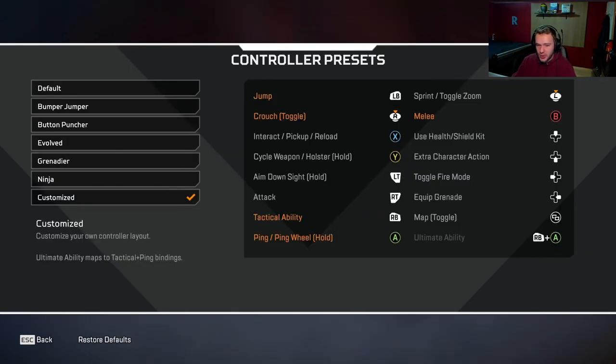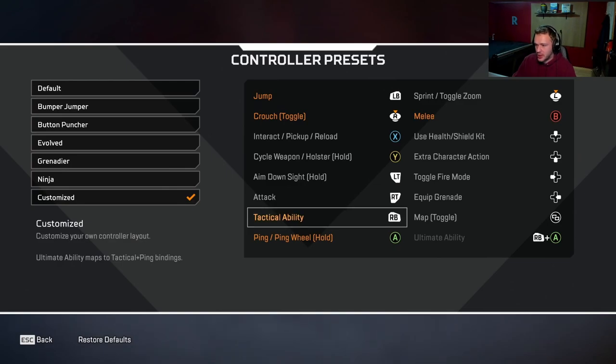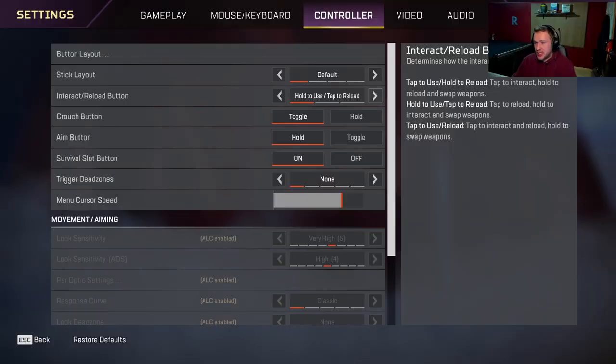For button layout, I pretty much just use Evolved, but I switched my ping and my tactical ability — it's either right bumper or R1 on controller. You click Evolved, then go to Customize, and you only have to switch those two: RB and the ping button. I'm going to make the change now and use Hold to Use instead of Hold to Reload. Basically, this lets me reload on doors without swinging the door open. If you use Double Tap to reload and use, you can shoot the rest of your magazine into the door and use your Shoot button to reload as well. There are a lot of ways to get around this controller issue, but it is definitely prevalent.